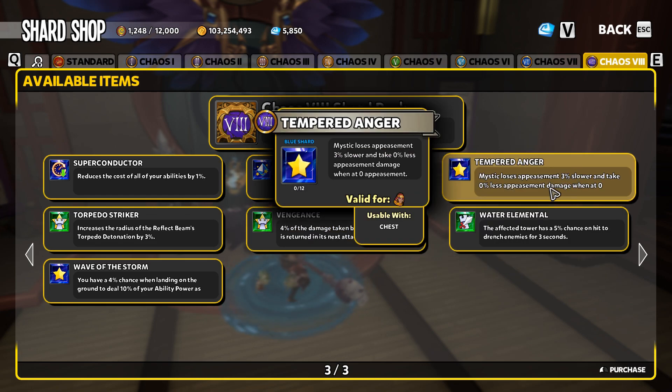Tempered Anger is really good if you play actively on the Mystic. As everyone knows, when your appeasement drains on the Mystic you start taking damage — this shard eliminates that damage taken. It does take up a chest shard slot, and there are plenty of valuable shards out there, but Tempered Anger is one I personally use. There's nothing wrong with appeasement draining slower and taking no damage if you bottom out and hit zero.